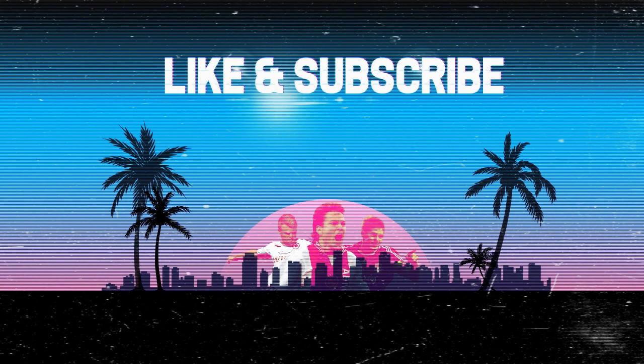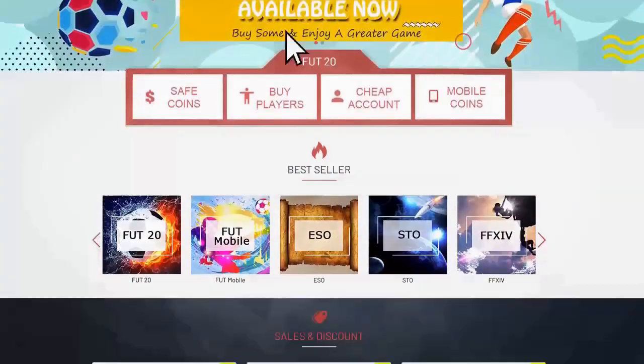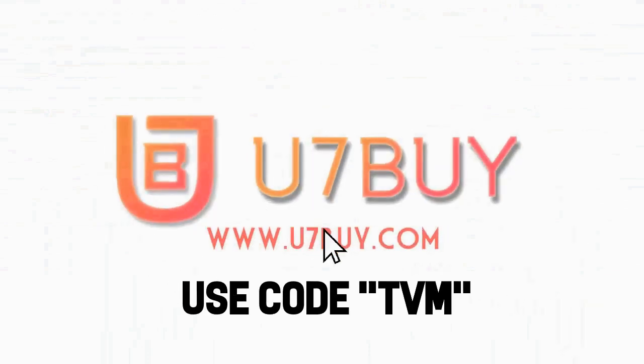If you do enjoy today's video, do me a favour and hit that like button and of course subscribe — it really does help me out a lot. And if you want to avoid the random lottery that is FIFA points, you can go straight to the source with u7buy.com and use the code TVM at the checkout to get yourself a discount.